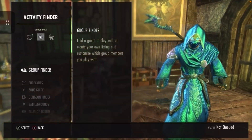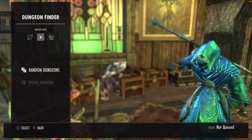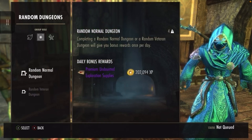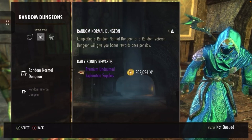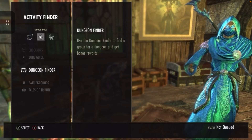Or you can quickly do a daily random dungeon and the premium Undaunted Exploration Supplies will give you around 10 transmute crystals. But there is a much easier way to get transmute crystals that I've found.